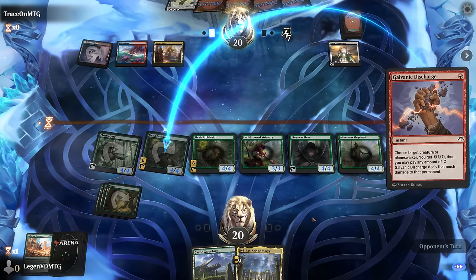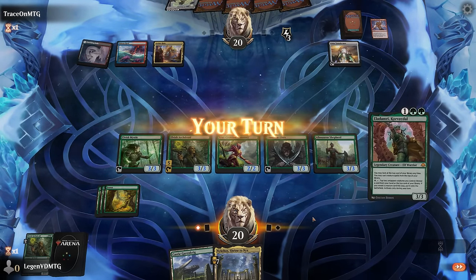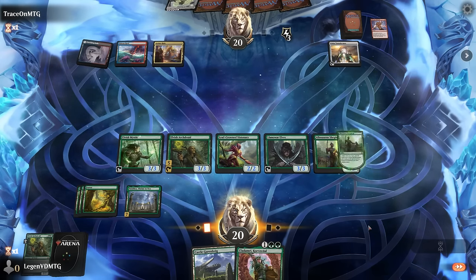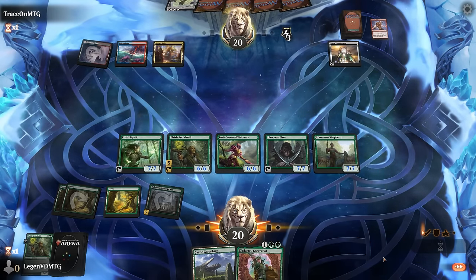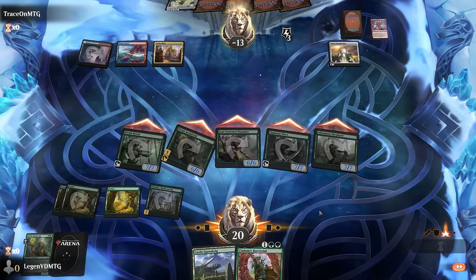We untap and activate Shepherd here — should be good enough. Smash. All right, awesome — on to the next one.